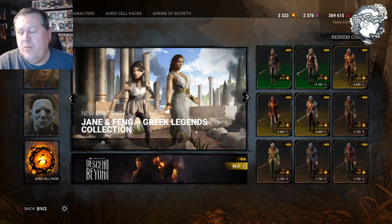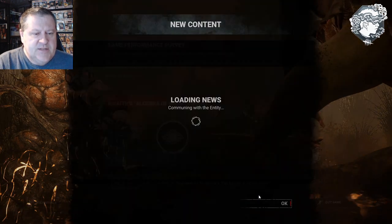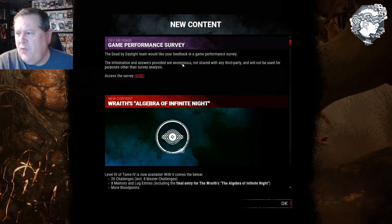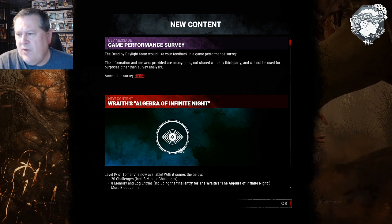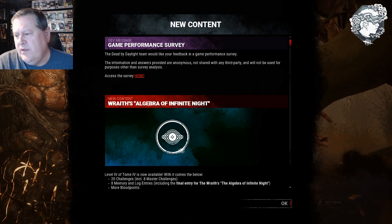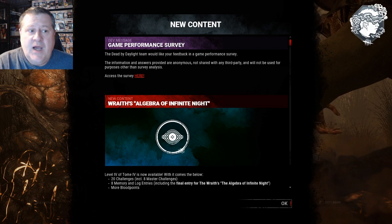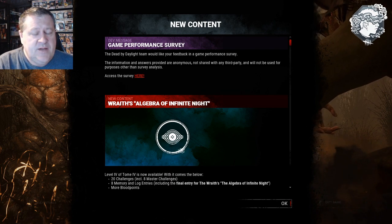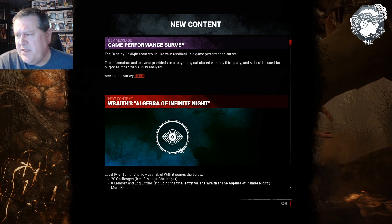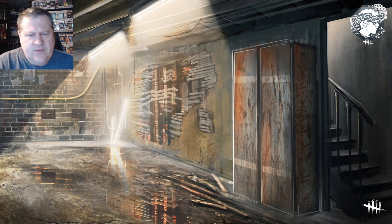That's your 100,000 blood points for the day. You have to enter that code before Monday, September the 20th. The other thing we have going on is there is a game performance survey. I'm going to take this right now — click this link here and let's go through it together and see what it's all about. They basically want to know how your game performance is doing since they've made these graphic update changes.